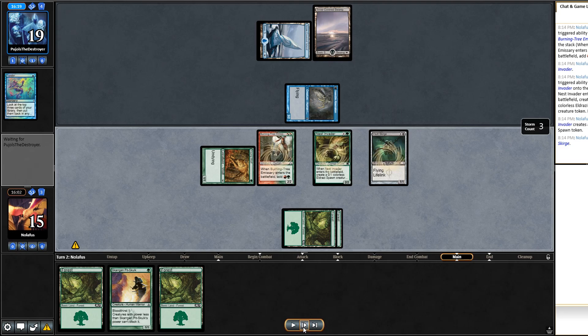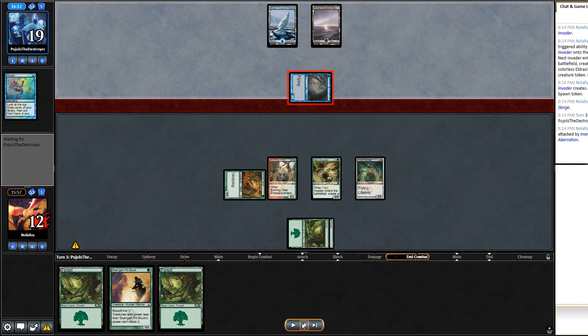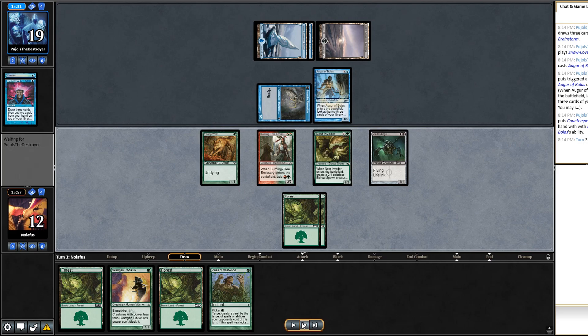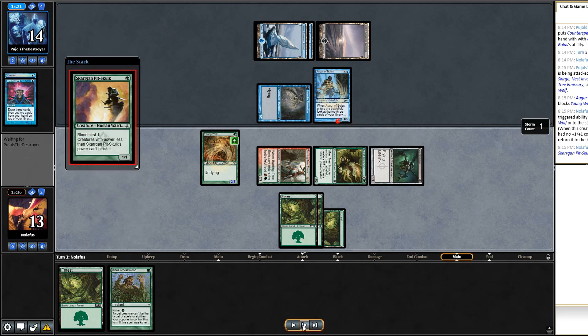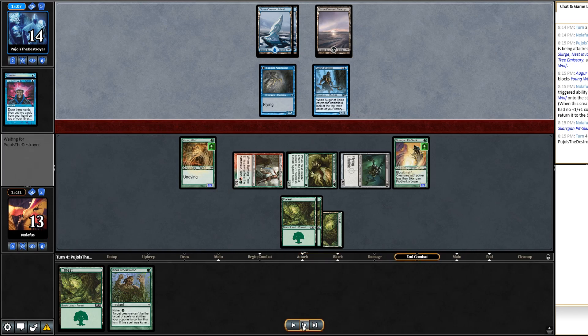They swing again — I think it's odd but choose not to block. They Brainstorm and play Augur of Bolas, going a bit aggressive. I draw Vines of Vastwood — wonderful. I play the third Forest and swing with everything. They block Young Wolf so the undying trigger goes off; they go to 14. I play Pit-Skulk — full board of creatures. This time they choose not to block and send it back.